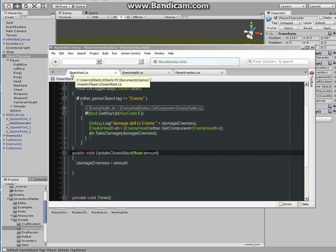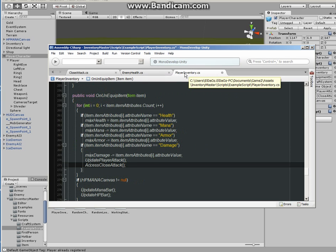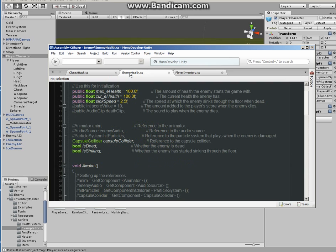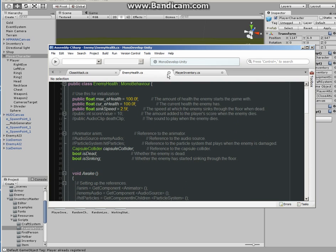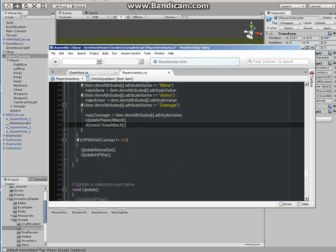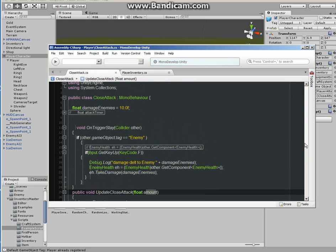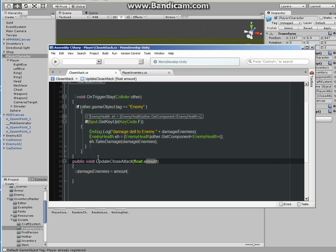This close attack script is communicating with the player inventory script — the player inventory has nothing to do with the enemy health at this point. I'm sorry for having you open up the enemy health again. If you don't have it, make one and watch my previous tutorial — it's under 'multiple enemy attacks.' It's so simple, just a few lines of code.